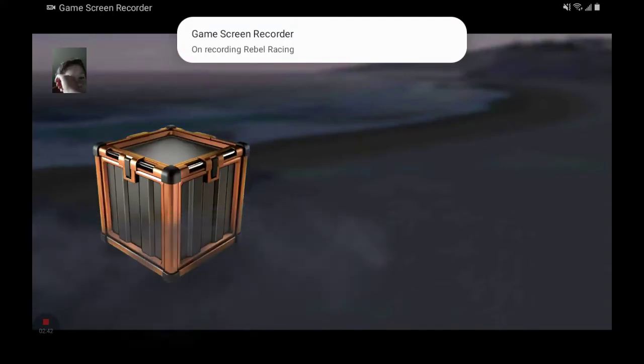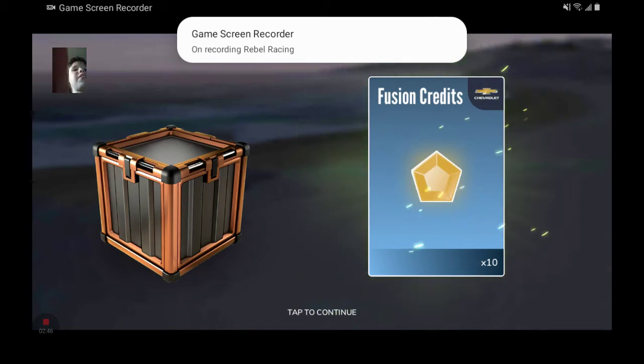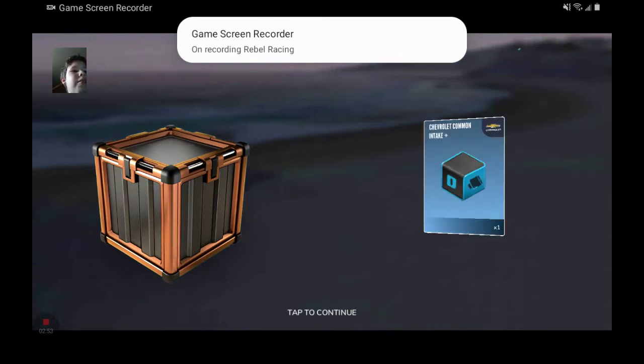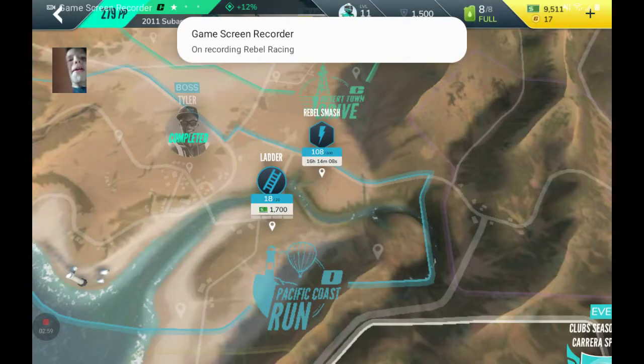Let's see what we got here — 2,000 cash, I'll take it. I don't have a Chevy. I've seen a ring — ah, it's a bubble, okay.